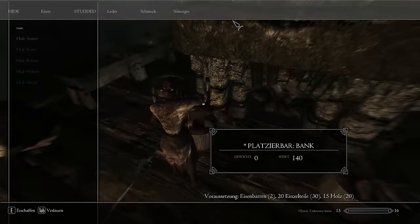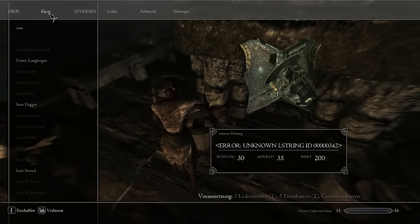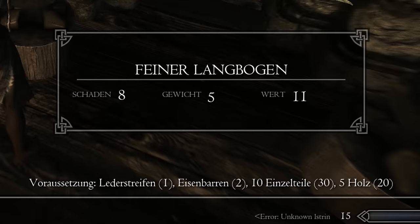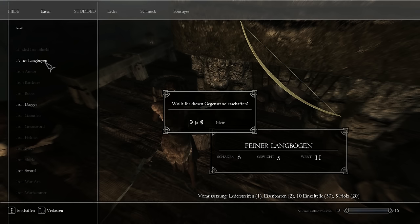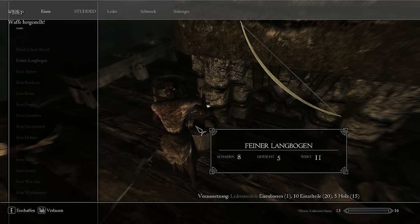We are sorry for the chaos in this menu right now; the old recipes haven't been completely replaced by the new ones yet. This is an improved version of the longbow — as you can see in the bottom right you will need spare parts for it. You can also find blueprints for other stuff: staves, armor, bows and weapons.